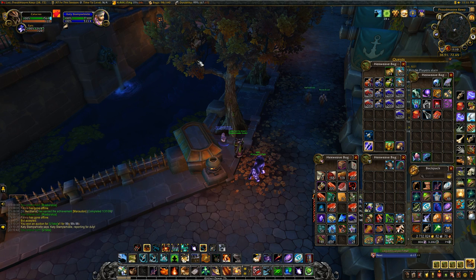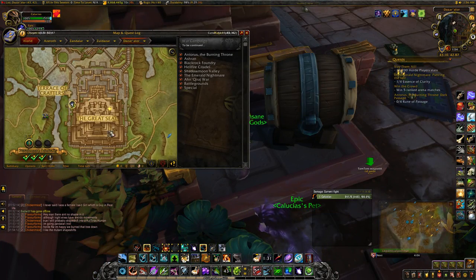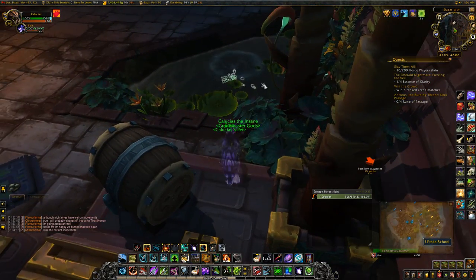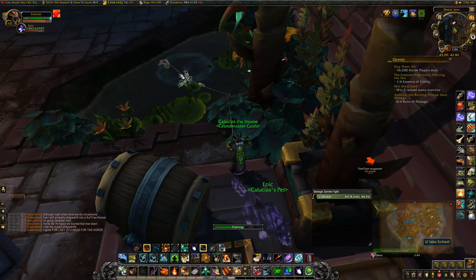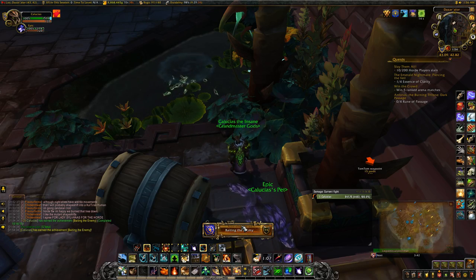Let me go and show you where that fishing location is for Alliance to get their achievement. I'm at Dazar'alor right now, here we are in Zul'Dazar. There is an Utaka school here for the Alliance achievement called Baiting the Enemy, where you have to fish up an Utaka within Dazar'alor and Zul'Dazar. As you see, I'm right in front of a pool right now — I'm going to fish this up so I can get my achievement. There's my achievement for Baiting the Enemy.